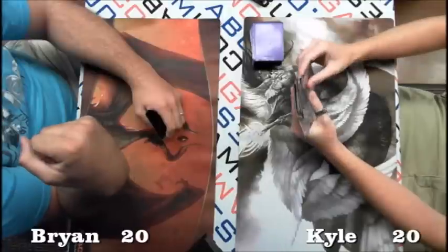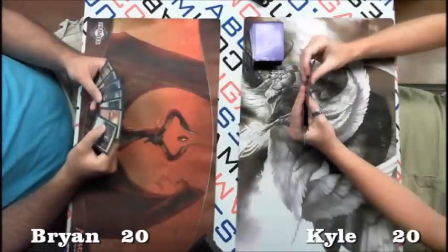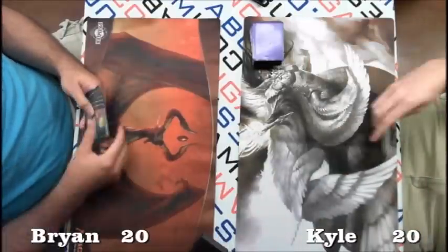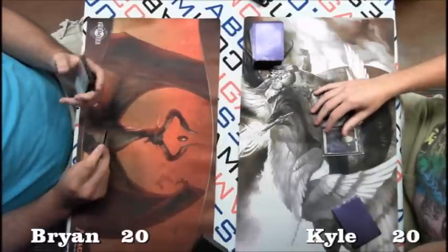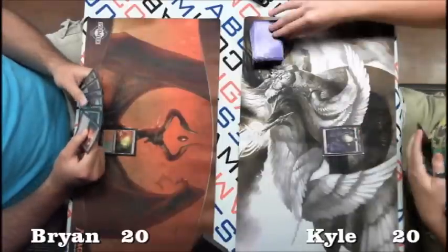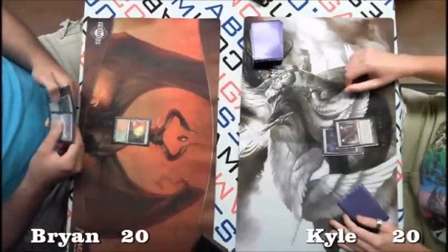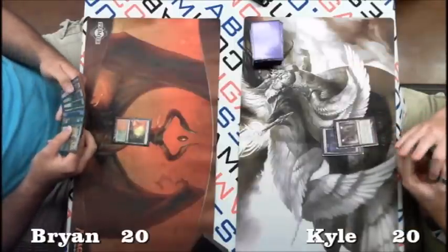Let's take a look at the hands. Brian's got quite a bit of land, Rampant Growth, Ponder, and Farseek — that's a sketchy hand for a ramp deck. The Ponder makes it a little better, but it looks like both players keep. A Bonfire as the first draw is never great. When I was watching this game close up, Kyle sided in two Cavern of Souls, a Negate, and one Karn Liberated, so we'll want to see if those can come out for him.